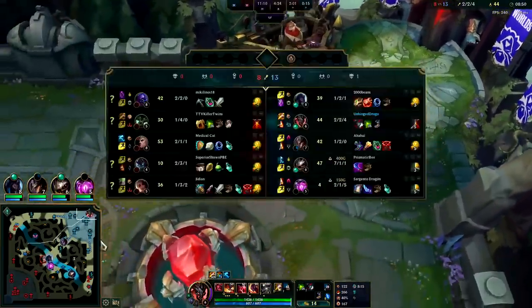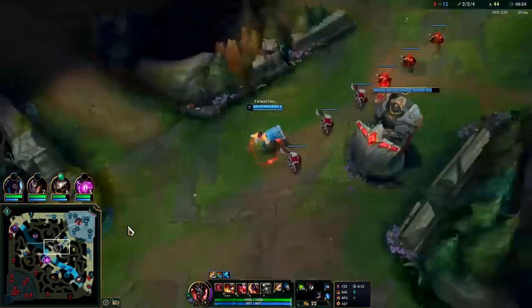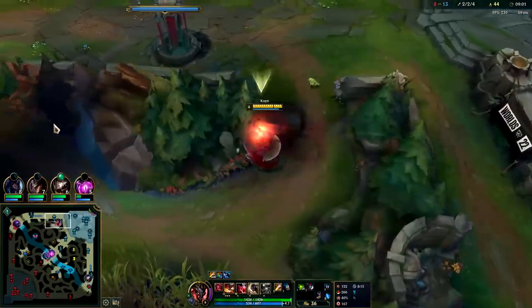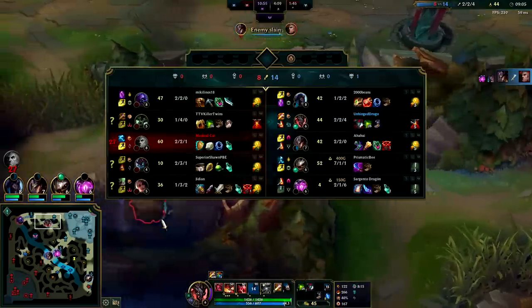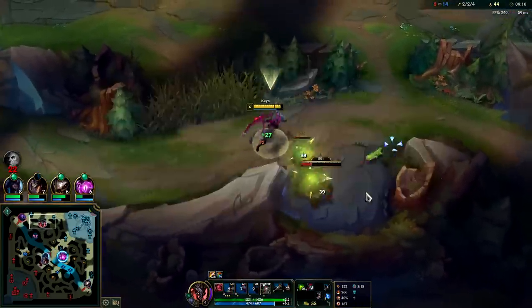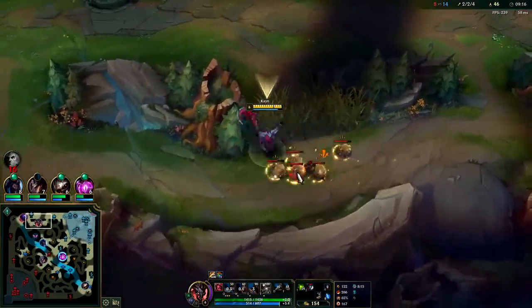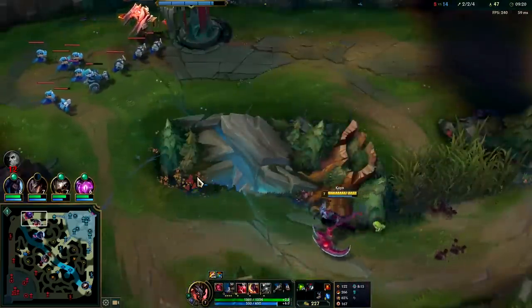We'll grab a Cleaver and head back out onto the map. Died twice for no reason — I don't mind the first death too much, but dying to Maokai is an ugly way to die. Jax is not easy for Udyr to fight — Jax can block auto attacks and Udyr is primarily auto-based. We have full Black Cleaver — we're gonna be extremely fast with free boots. Free boots plus Carve is a recipe for domination.